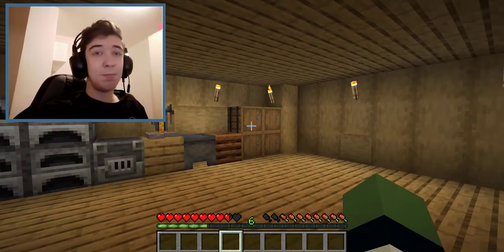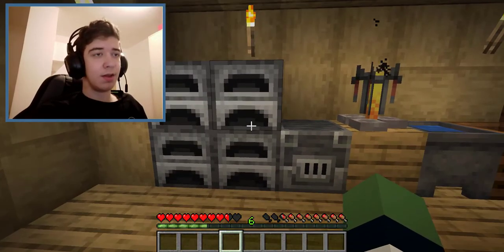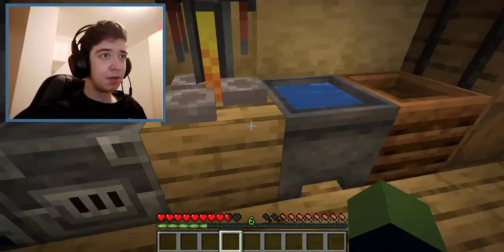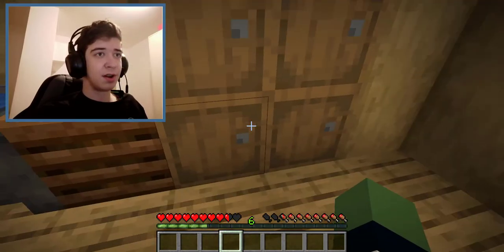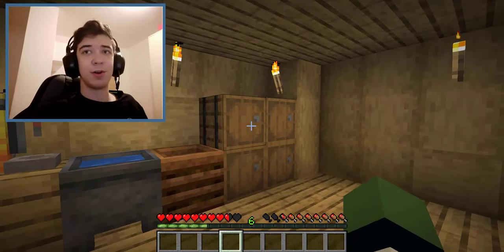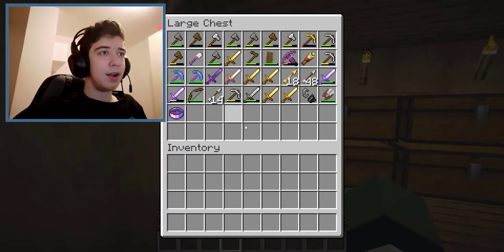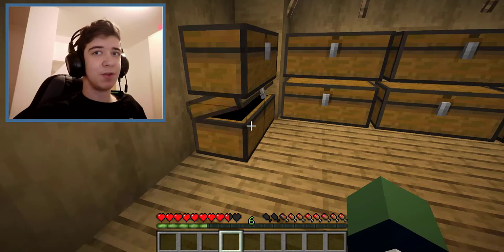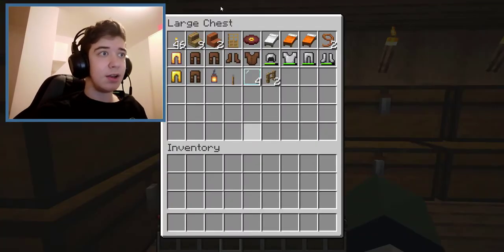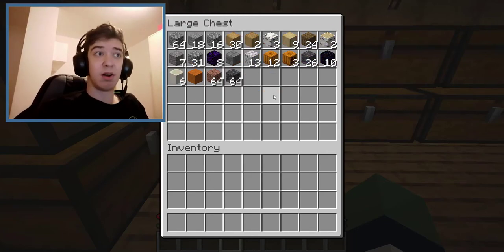There is basically like a basement. Down here I have furnaces, including a blast furnace, a brewing stand, a composter, and a few barrels just for decoration. I have 12 chests: one saving tools and weapons, one for important materials, one for furniture or armor, and one for nature blocks.